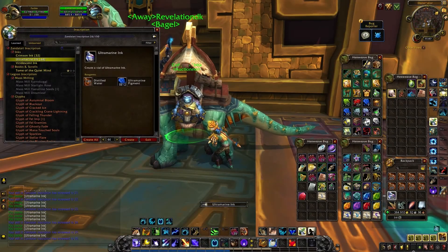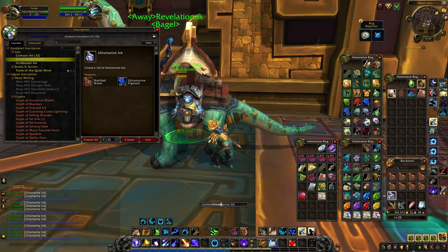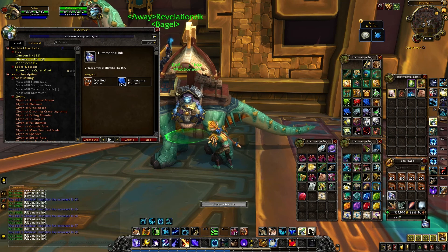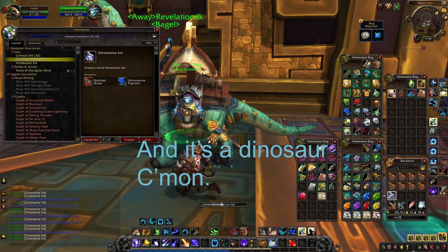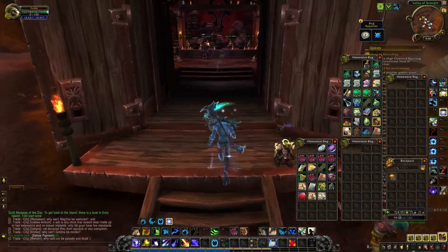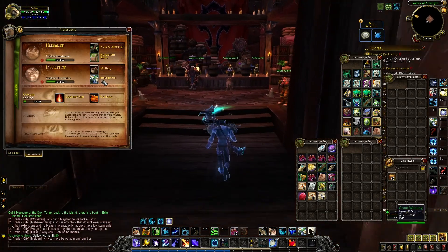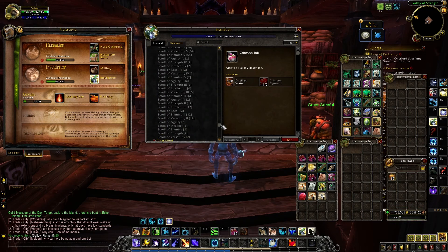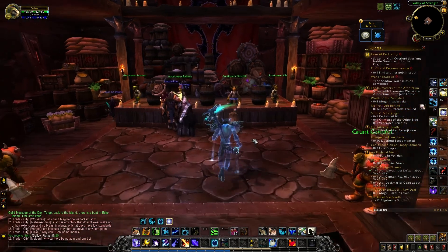I wasn't gonna do this originally but I think I'm gonna try to go for that auction house mount. It all started when I went to go buy a glyph of stars on the auction house and there weren't any, so I went and leveled up my inscription and got the glyph of stars. I put a bunch on the auction house for like a thousand per and they sold almost immediately.